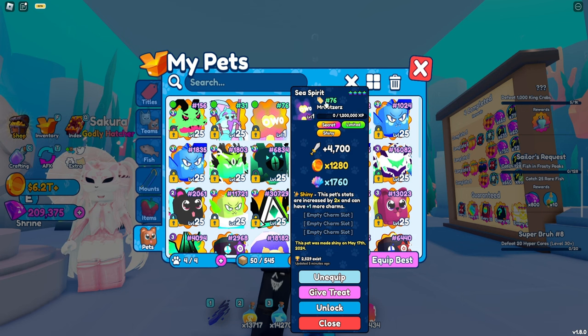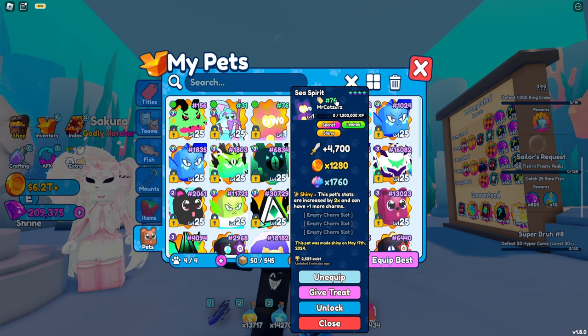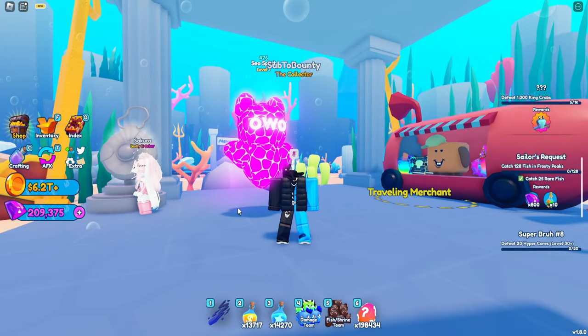It's actually hatched right here. It's Serial 76, which is very good. There are only 2,500 that exist currently at time of recording. It does 4,700 damage, 1,000 core multiplier, and 1,760 shell multiplier. It's not the best stats but it's still decent. This is how the pet looks — it looks alright, not the best, not the worst, it's just a bit bright.